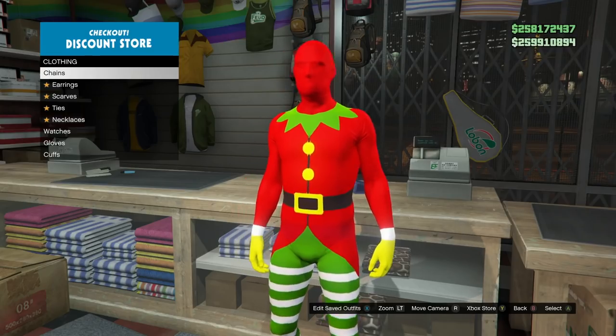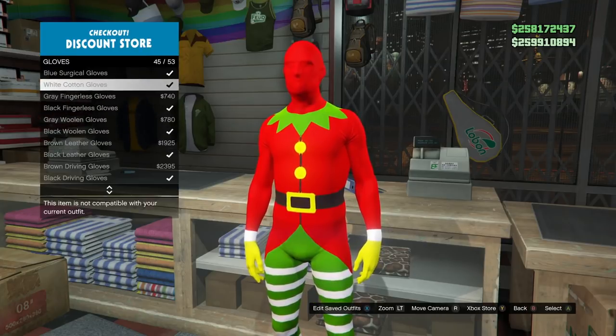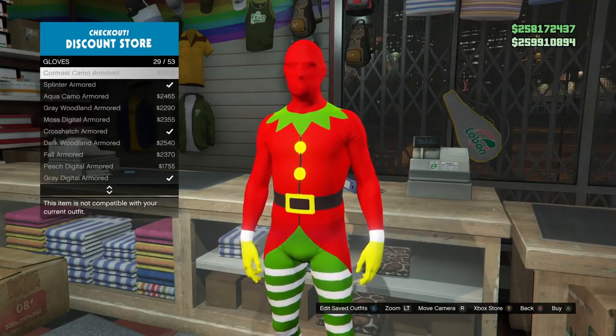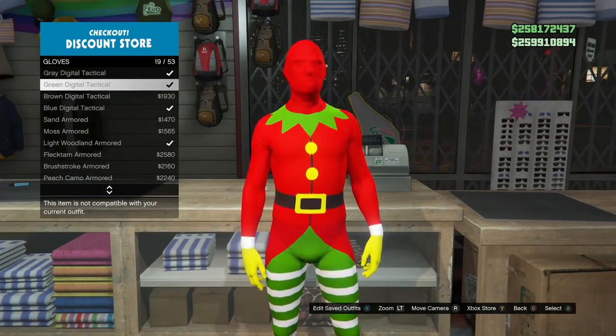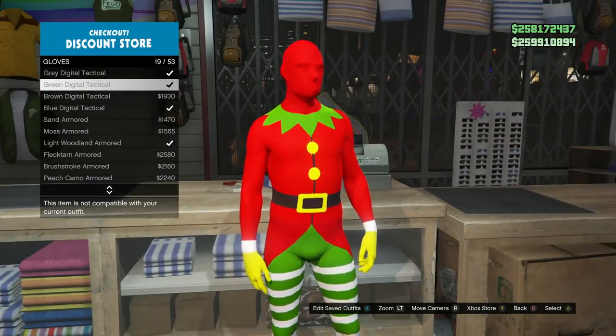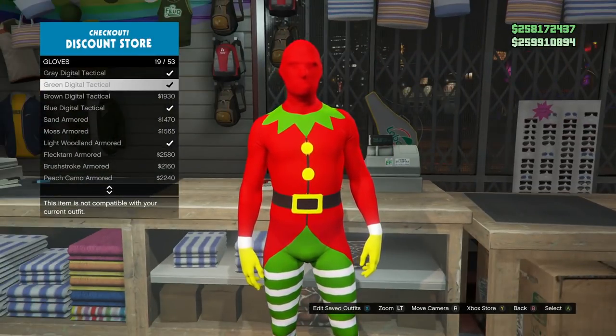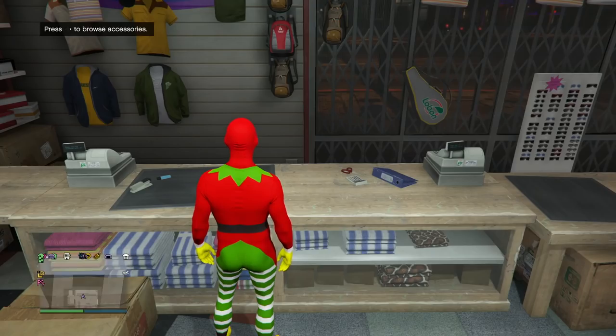We're going to make this in the CEO or the apartment. Go to the glove section and buy the green digital tactical gloves. With the bodysuit you can't really put them on in store — just make sure you purchase all this stuff. Everything needs to be done inside either your CEO office or the apartment.